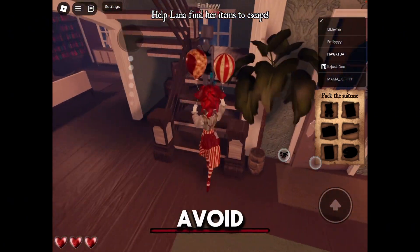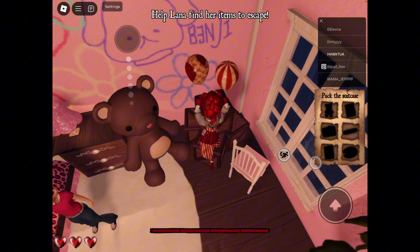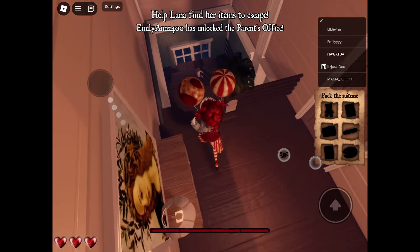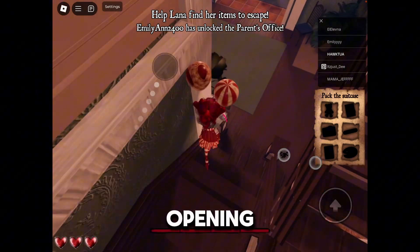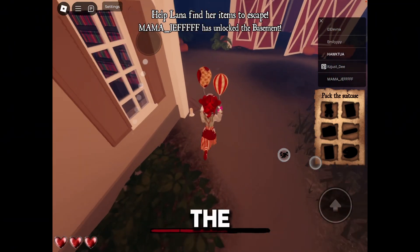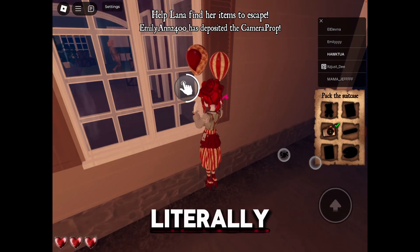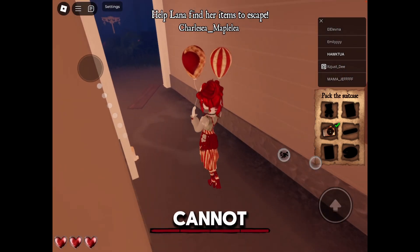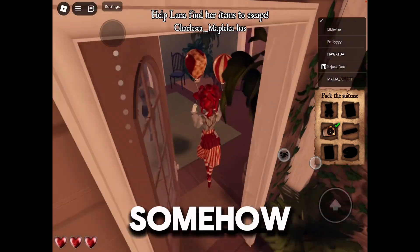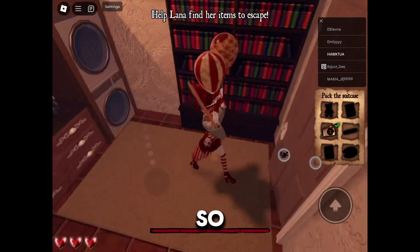Basically, you want to avoid that creature — the two-headed monster thing. There's one in Lana's room too. I recommend opening the pinky from the outside just so you have a smaller chance of getting caught by the monster. I have not seen anyone talk about opening the pinky from outside — it's really such a big hack because you cannot be caught by the monster from outside unless you somehow manage to get the monster outside, which I don't even think is possible.